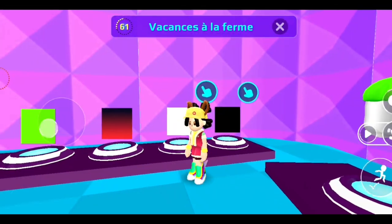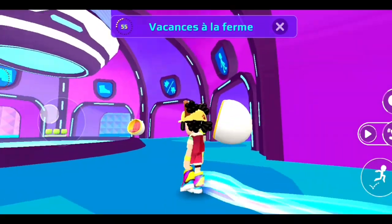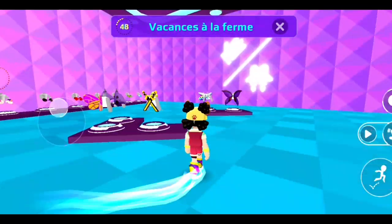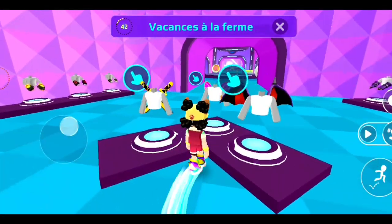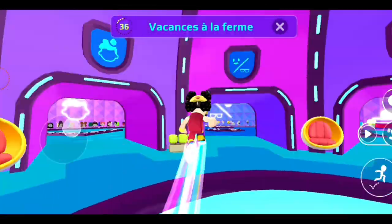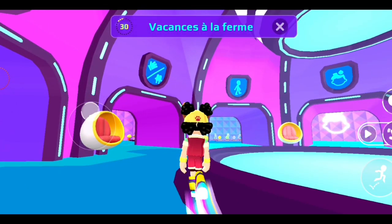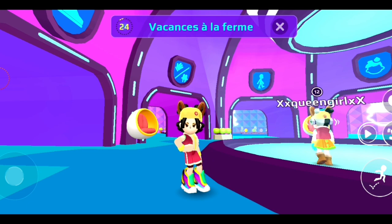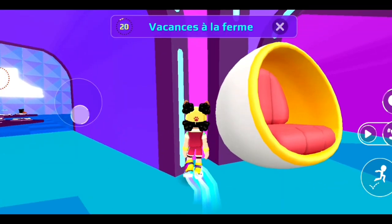Now I need some accessories. Let's go see — is there anything I could wear? Maybe this bag? No, it looks bad on my outfit. Anyway, all you need to do is just choose your avatar and your clothes — that's it. There are lots of themes like a day at the office, a day at the beach, vacation on the farm. When you finish you can just wait or add some final touches.